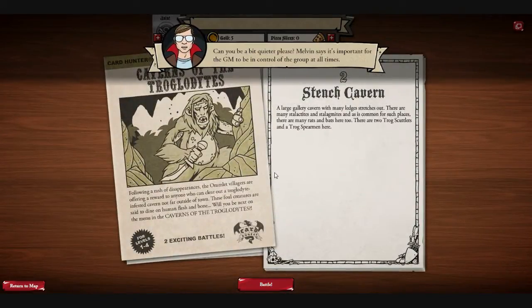Melvin says it's important for the DM to be in control of the group at all times. A large gallery cavern with many ledges stretches out. There are many stalactites and stalagmites, as well as many rats and bats. There are two trogg scuttlers and a trogg spearman here.